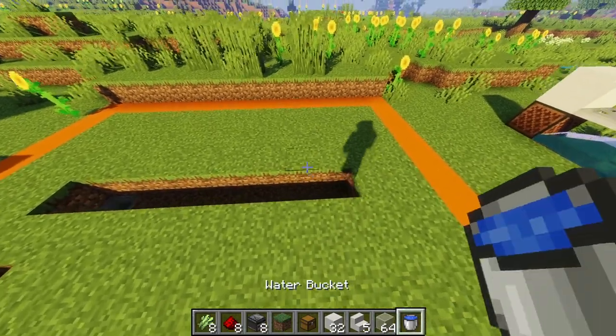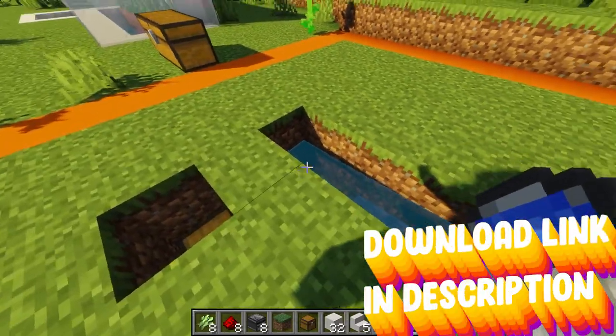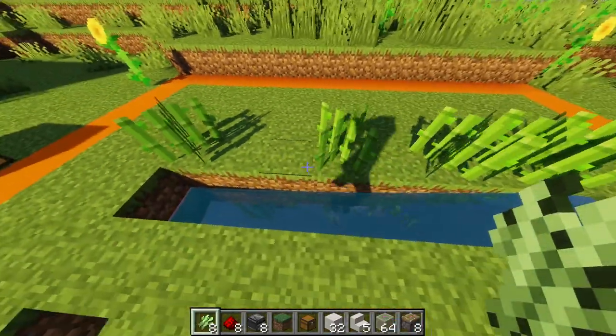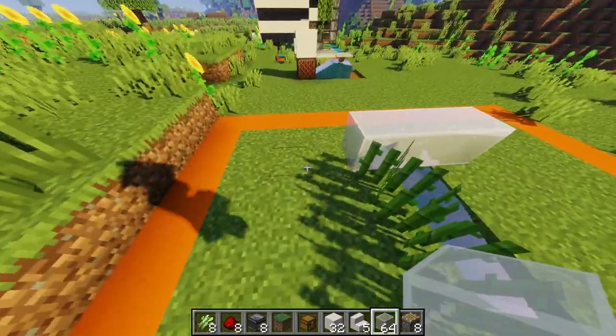Now get yourself into this hole and dig out by seven blocks. Once you're out, place in your water bucket and it should flow exactly to that hopper and stop. Once you've placed the water it should allow you to place your eight pieces of sugarcane across our little pond.